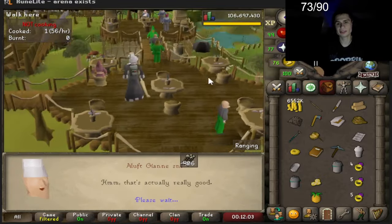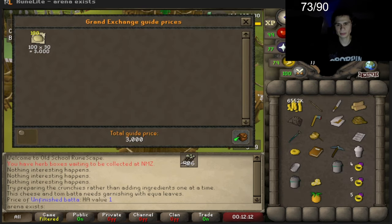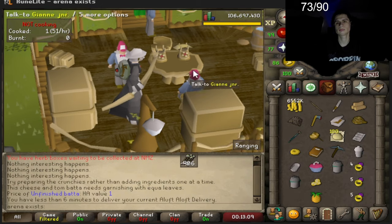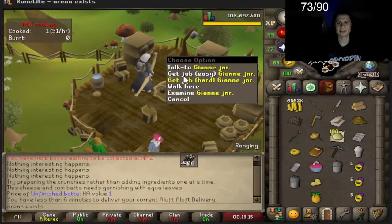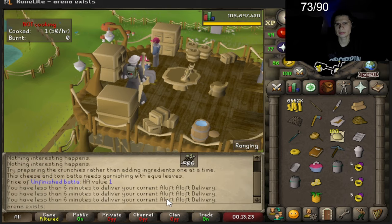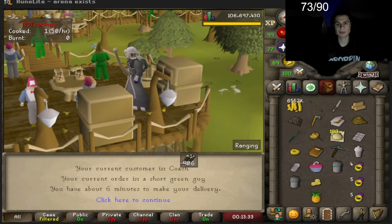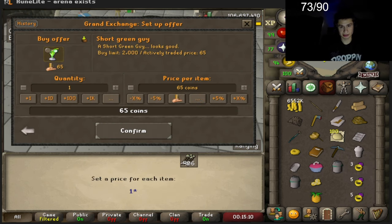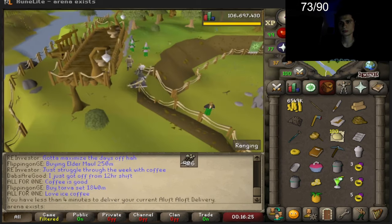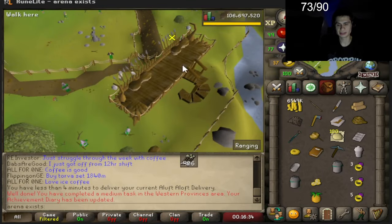Now we can do one delivery, but if we miss this delivery we've got to go back. Oh snap - those are worth 3K. I'll ask for an easy task. The hard diary doesn't ask for a hard task so maybe we can get away with an easy task. How do I spend less time chatting? I don't even know where I'm going. Couch - short green guy. I'll look this up. I delivered to some guy named Couch and he's right here. I just bought it on the Grand Exchange - it worked! Task done.